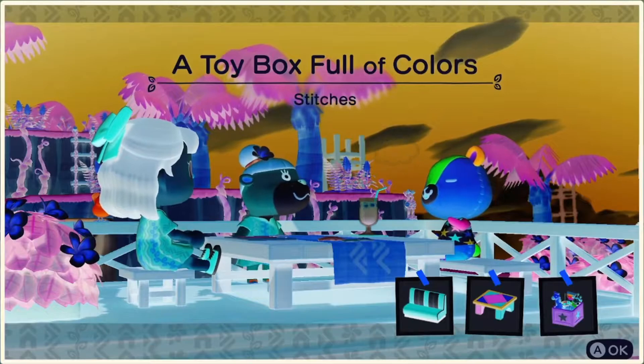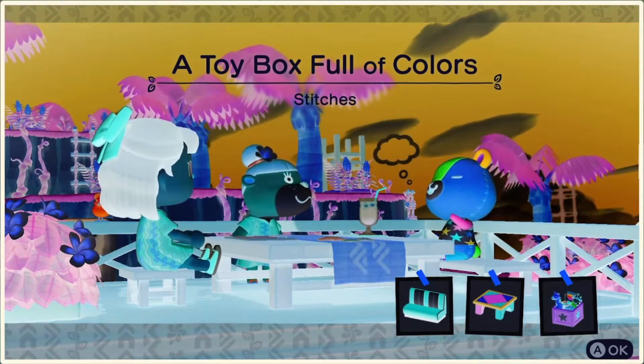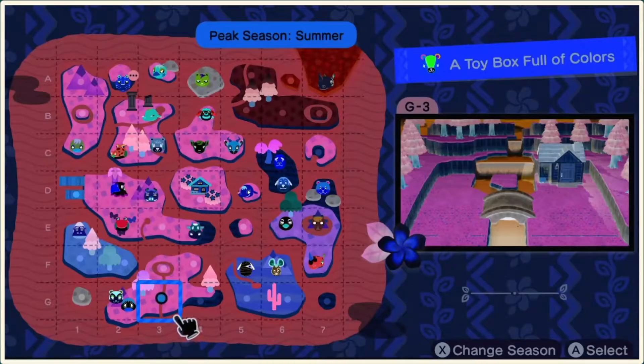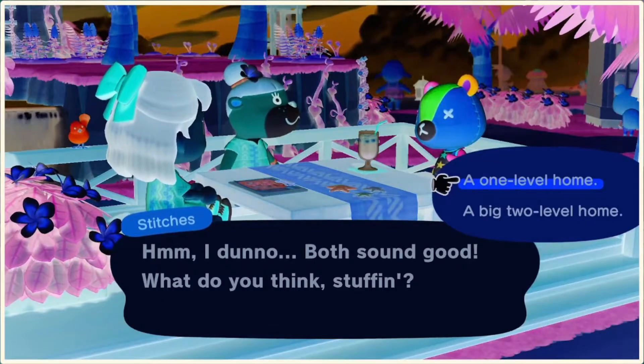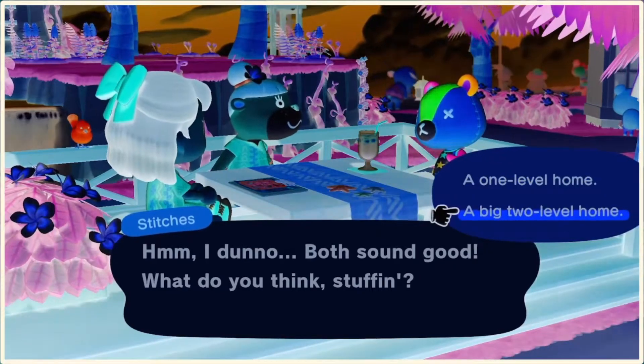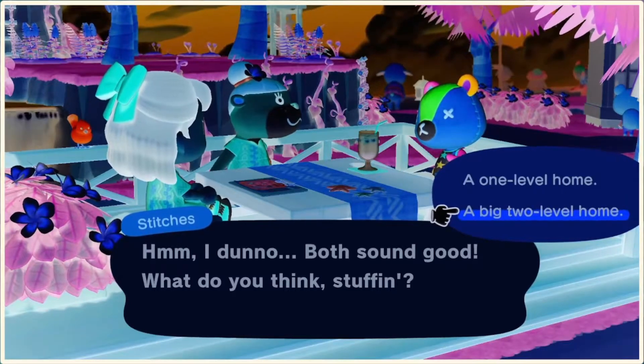He wants basically a kid-core themed room with those specific featured items — cool, we can do that. As for where I'll put his house, I feel like the season of summer, right here where there's a bridge over some water and a good amount of land to put furniture, is perfect for him. For the number of floors, I'm going to give him a two-level home — the upstairs will be a bedroom and the lower room a living room slash hangout area.